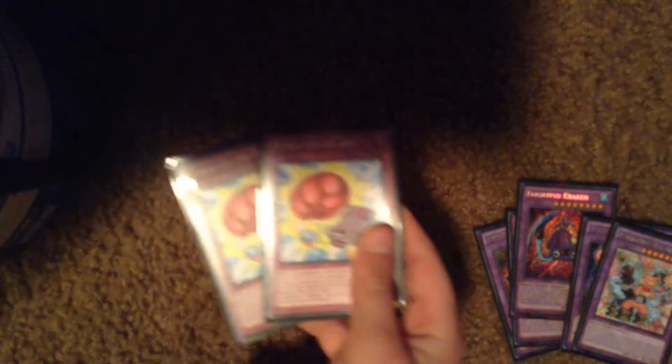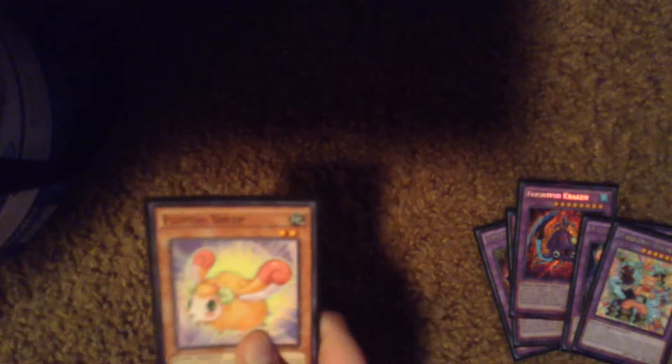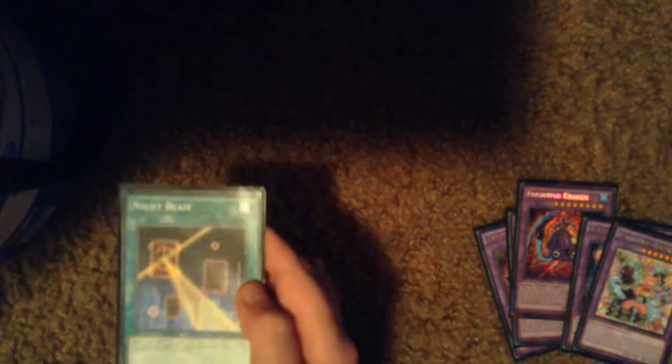I run three Punch in the Boxes — there's two for right now. I run one Fusion Reserve, one Fluffal Sheep, because that's all I have right now, two Fluffal Rabbits, a Mirror Force, one Fusion Fright Waltz, a Night Beam, an E-Jump Chain, there's another Fluffal Rabbit — that's two.